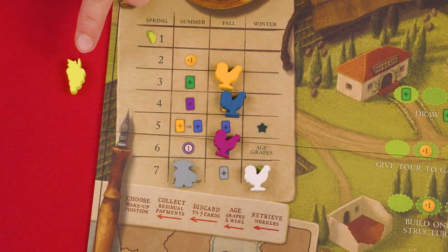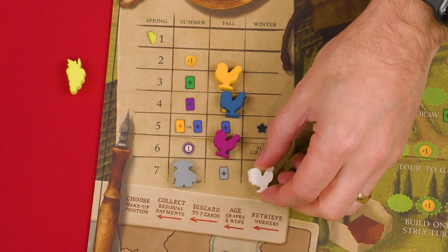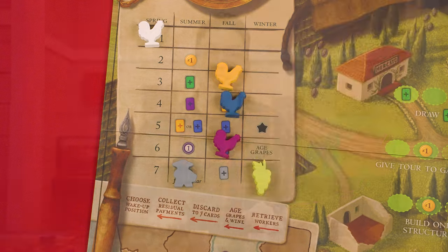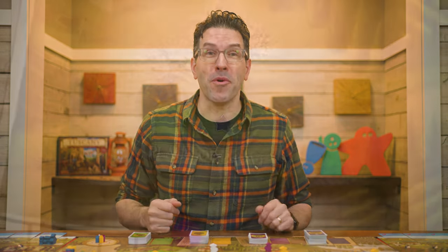If you collected the starting player grapes during winter, then you must add your rooster to the first spring space. This is the only way a rooster can be assigned there, and then the grapes are returned to that space. With that, we've covered the general changes related to the four seasons and the wake-up chart, so now let's learn the new actions we'll find on this board.